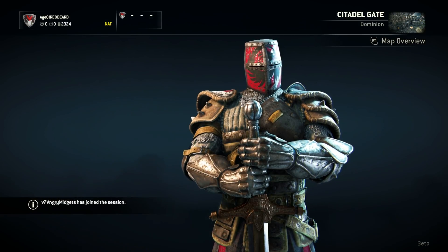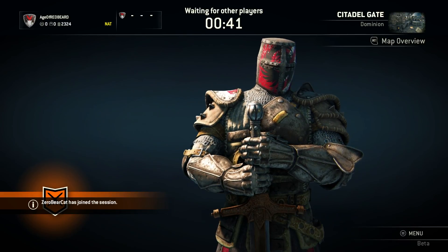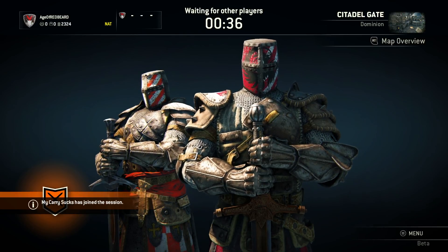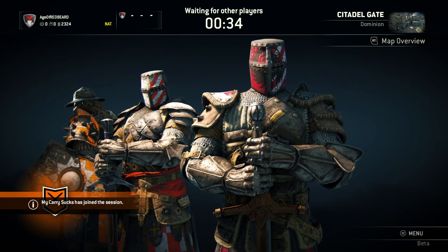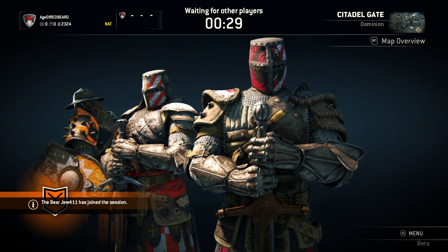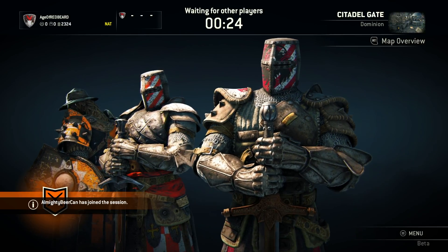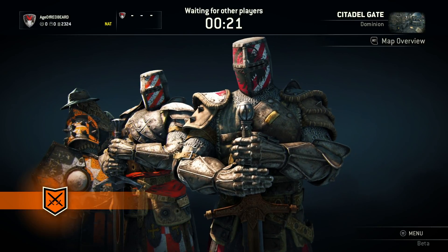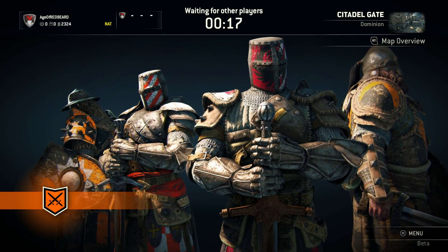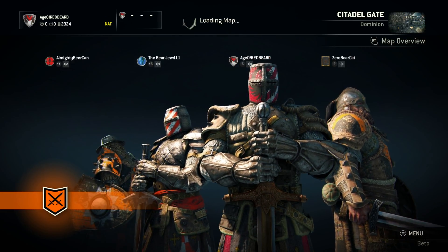The point is to get to a thousand points before the other team, and the way you do that is there are three points on the map that we have to capture. Once we capture them, you're getting points — just like any other game where it's basically play the objective. The more you kill minions, you'll get points. We can see right in front of us — this is our character, we are the knight, I believe this is the warden. We got a viking on our team, another knight, and another knight, but he's the one that carries the Morningstar weapon.